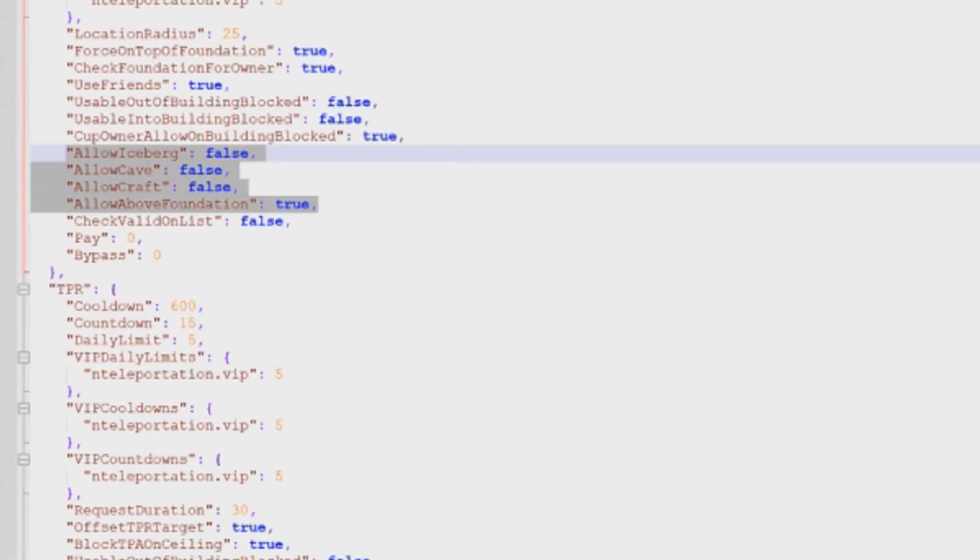The one caveat to leaving it alone is these four parameters. The first one is allow on icebergs — it defaults to false. If you want people to be able to build on icebergs and set homes there, change that to true. If you want them to build in caves, change that to true. If you want people to be able to continue crafting while they're teleporting, change that to true. Another important one is allow above foundation — if you change this to false, players can only set a home on their foundation level. Leaving it at true, the default, lets them set their home on whatever floor they want.